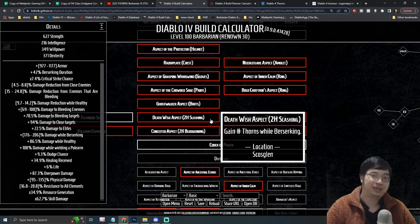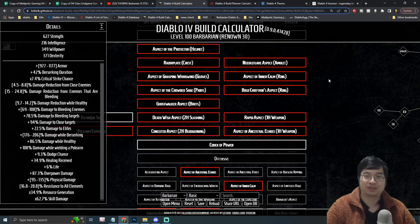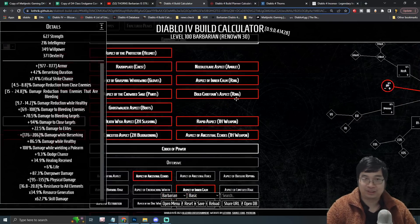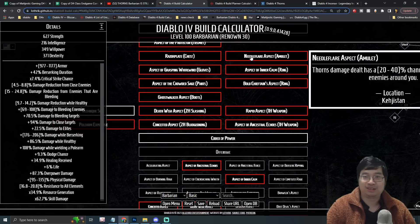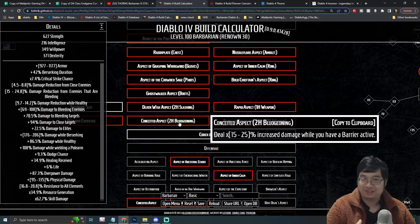For the first two-handed weapon, I'm taking a legendary that grants more thorns while Berserking — one of the main reasons to run Berserker. This can be multiplied by another 100% because it's on a two-handed weapon, making it a major damage source. For the second two-handed weapon or amulet, there's an aspect that spreads thorn damage in AOE: on an amulet it's 50% bonus, but on a two-handed weapon it becomes 100% bonus with an 80% proc chance.